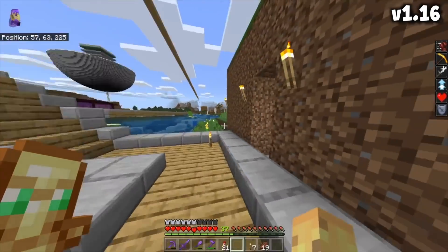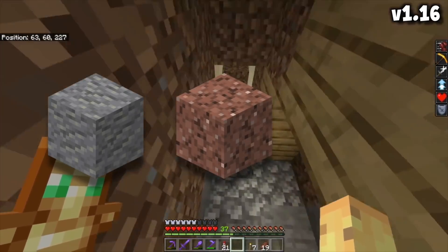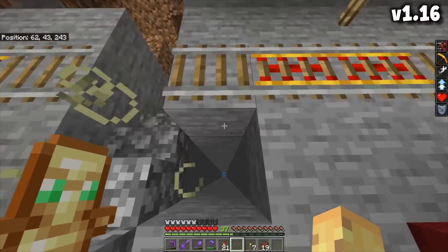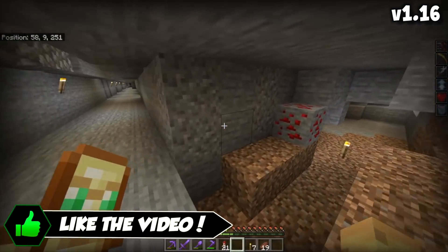Going back to my 2012 world — I started this in the second half of 2012 — that means it was before andesite, granite, and diorite generated in the ground. If you look below ground, you won't find any of those blocks. It's just stone all the way around — well, stone and some dirt and gravel.